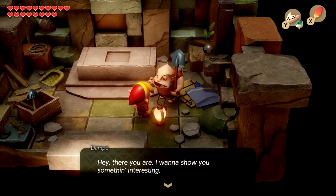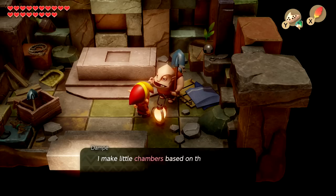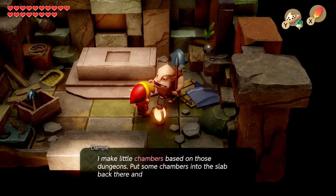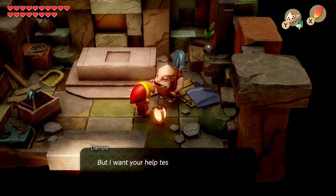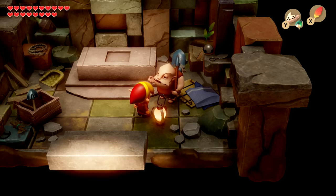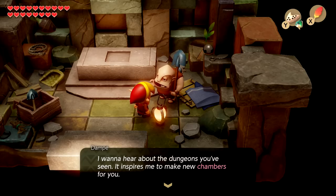Dampé shows up and says he wants to show us something interesting. He can tell we've gone poking into some of the ruins on this island. He makes little chambers based on those dungeons — put some chambers into the slab back there and it turns into a real dungeon. He wants our help testing the limits of this thing and wants to hear about the dungeons we've seen, since it inspires him to make new chambers.